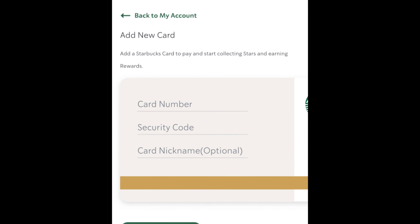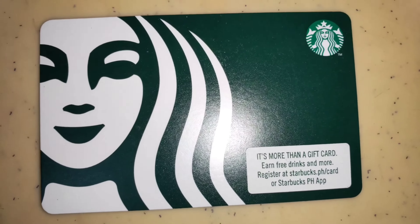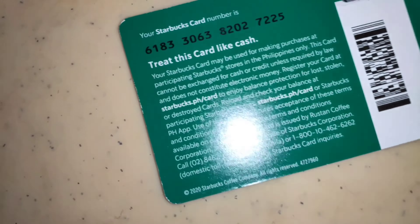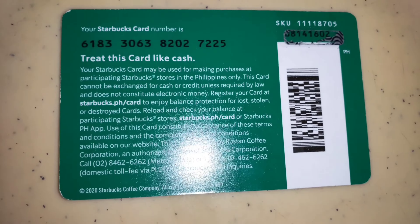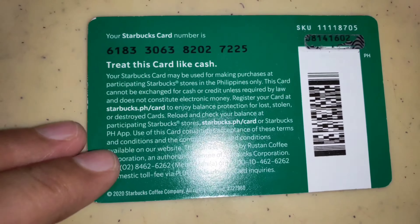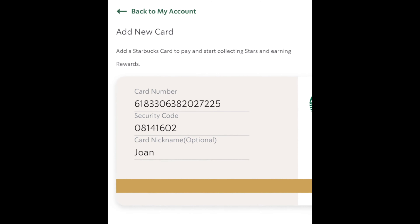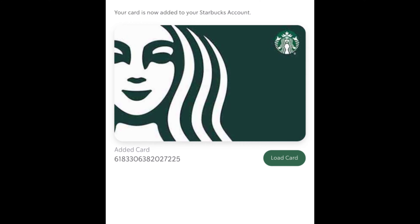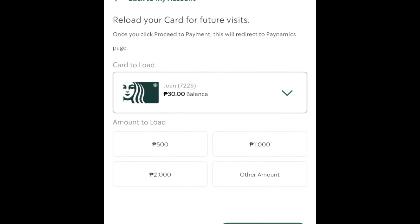Then itype mo lang yung card number mo. At yung security code. By the way, yung security code makikita siya sa upper right ng card. So yan yung Starbucks card number. Then itong upper right card, yan yung security code mo. So i-load in mo doon. And then, optional yung paglagay ng nickname. Then mag-choose ka kung anong style ng card. Then yun, good to go na siya.